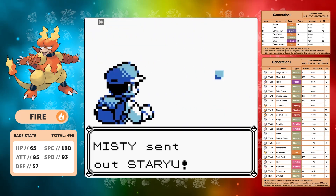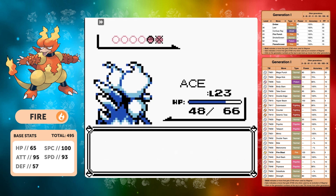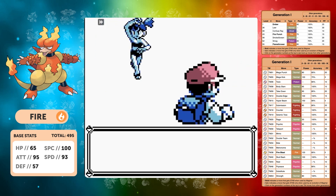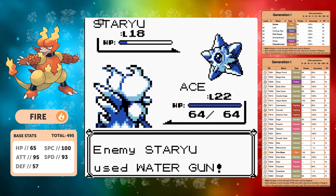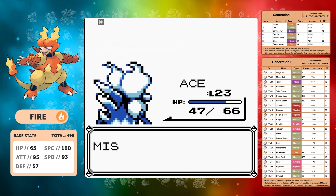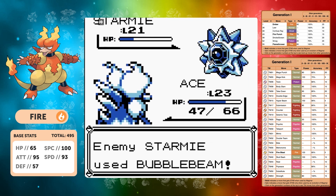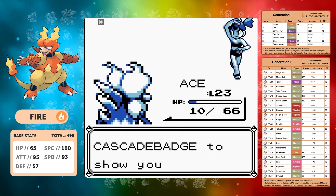Now we've got Seismic Toss — I think we can actually beat Misty. At level 22 after completing Nugget Bridge, Mega Punch is doing big damage, but the problem is Starmie's Bubble Beam does a lot of damage if it hits. We're hoping it goes for Tackle or Water Gun — unfortunately not on this attempt. At level 23 that extra level might make the difference. We start with Mega Punch, she goes for X Defend, we hit another Mega Punch, she uses Bubble Beam, we tank it at 10 HP, and Seismic Toss takes out Starmie.